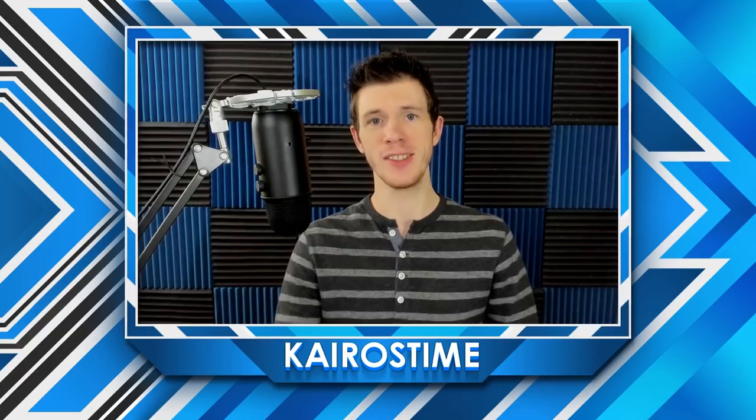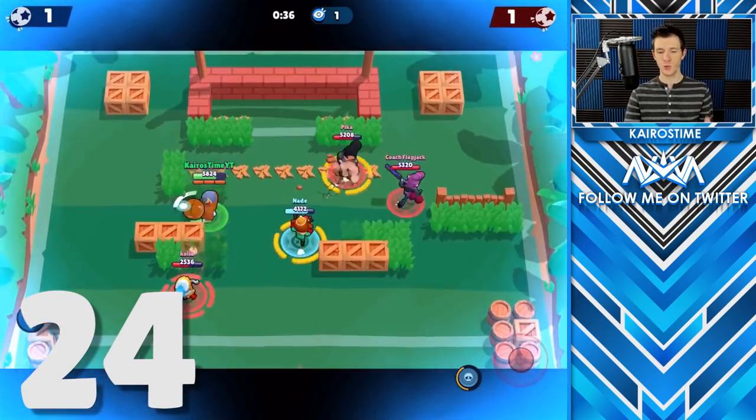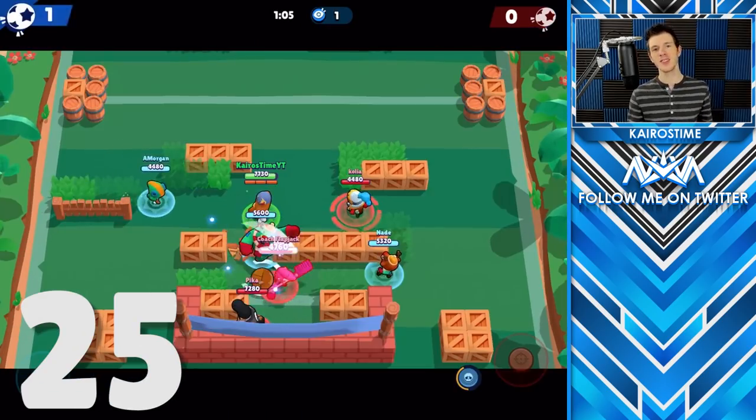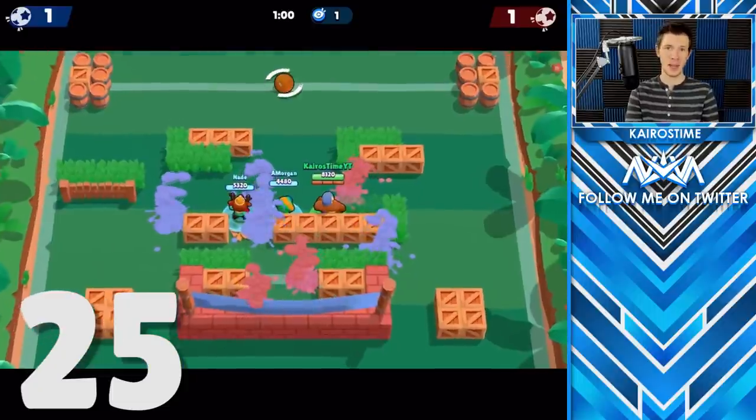Finally, let's give some Brawl Ball tips. If you auto aim close to the goal it will automatically fire directly at the center of the goal every time. And spawns are destroyed after each goal, so do not waste a turret or a minion if you know that a goal is about to be made.